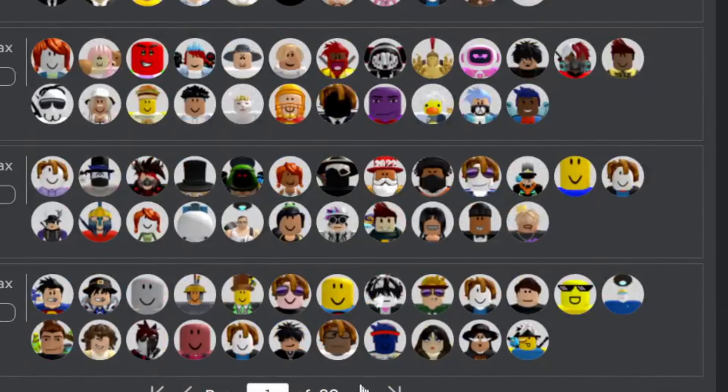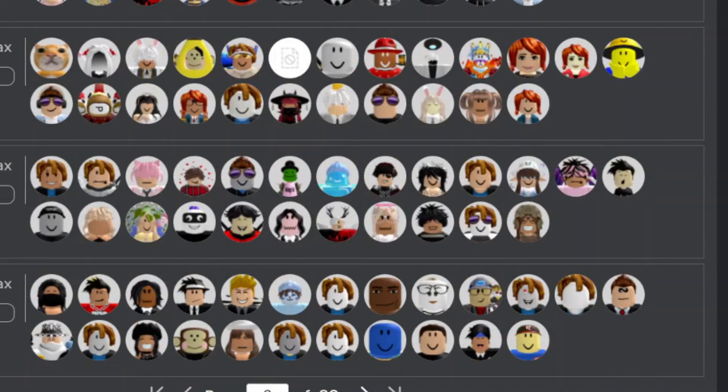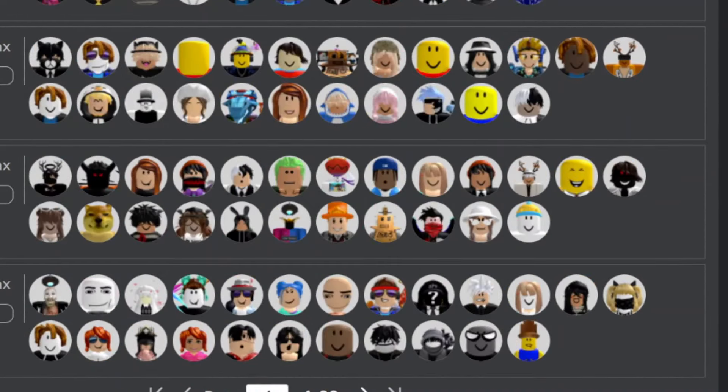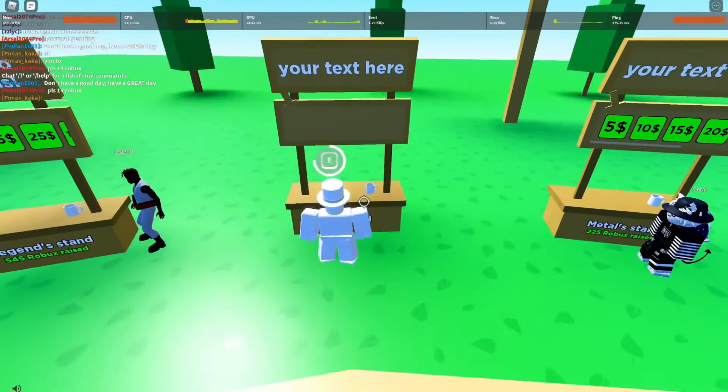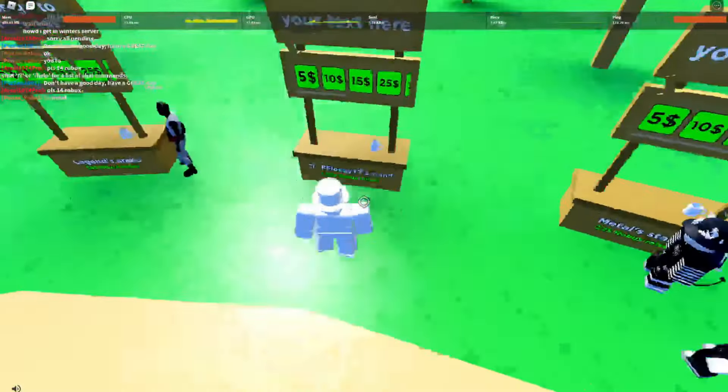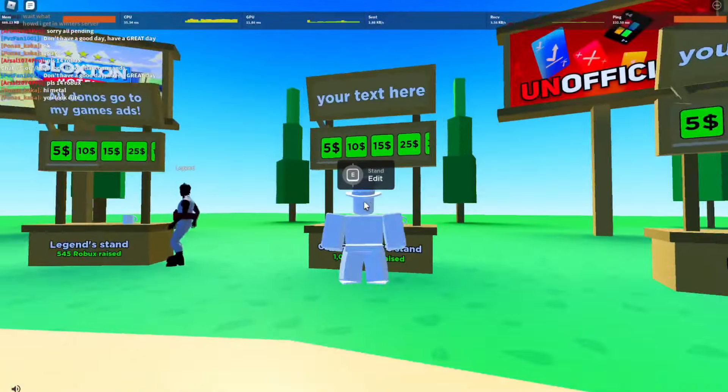Find a server that has a rather wealthy looking person in it. Once you get to a server, come from spawn, go to a stand, hold E to claim the stand, and up here you'll see all your shirts.